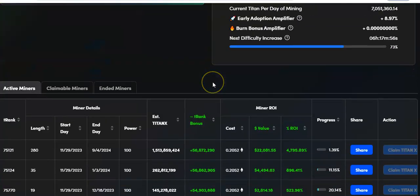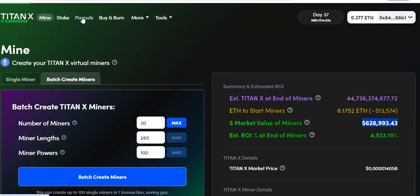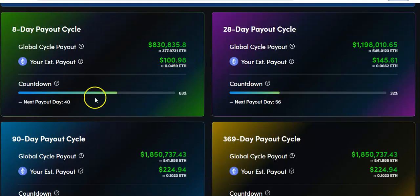As much as I like the miners, this staking — the more I dig into it, I'm like, this is where it's at. I learned today that the payouts happen in cycles — every 8 days you get a payout. That means I can get basically three of these 8-day payouts before I even get one 28-day payout. I also need to figure out — if I stake again while I'm already halfway through a stake, does it add to my current stake or start a new one?